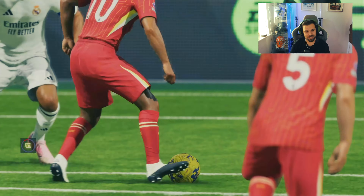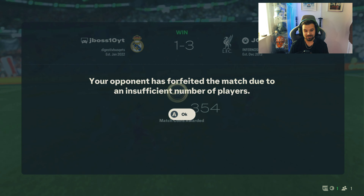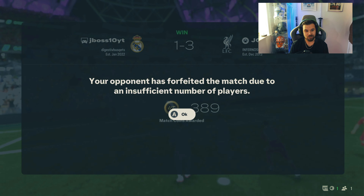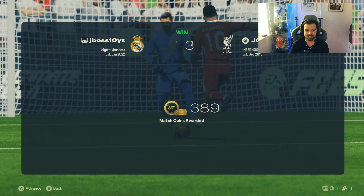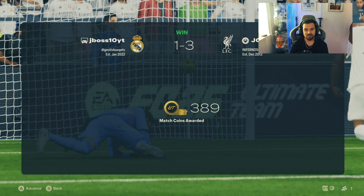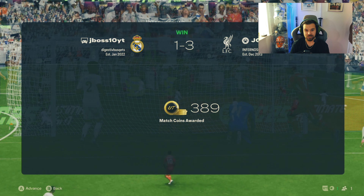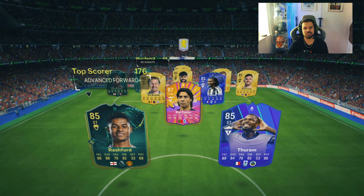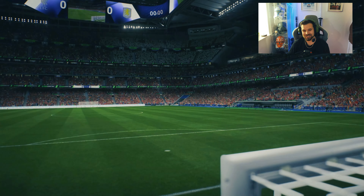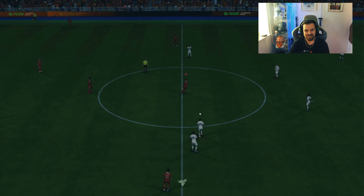We're getting goals anyway with Barnes. We do a little dribble, some skills — and there we go, he's finally gone. 3-1. Two goals from John Barnes. That first goal was really nice — technical dribble, he just glides past Saliba. The technical dribble is absolutely fantastic. Really nice.